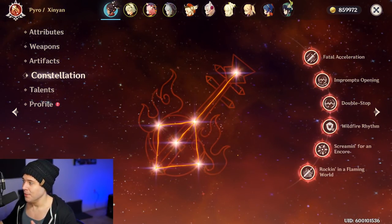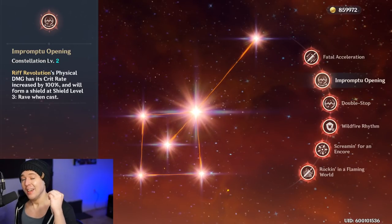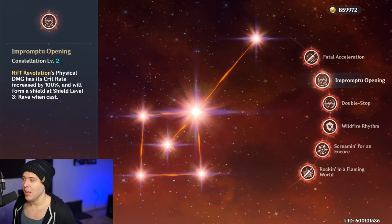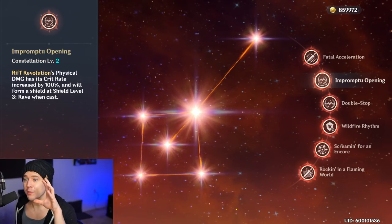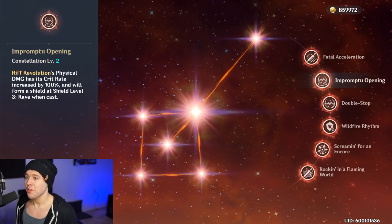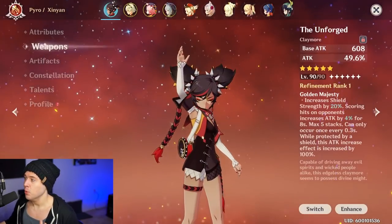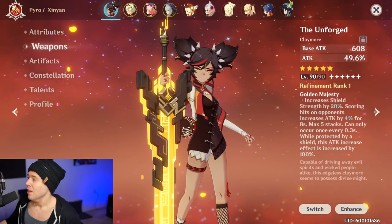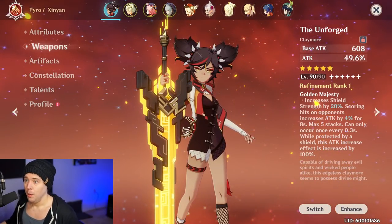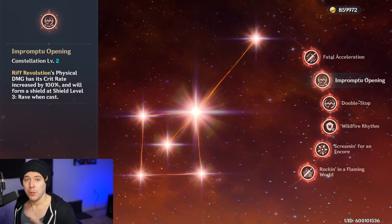The big constellation that changes up what you can do with a unique build — and the one I've played around with the most — is C2 with Rift Revolution, her elemental burst. It increases her critical hit rate to 100%. Most things in the game that say 'by 100%' means double the stat, but for whatever reason — maybe a poor translation — it actually makes it so the burst automatically critically hits.